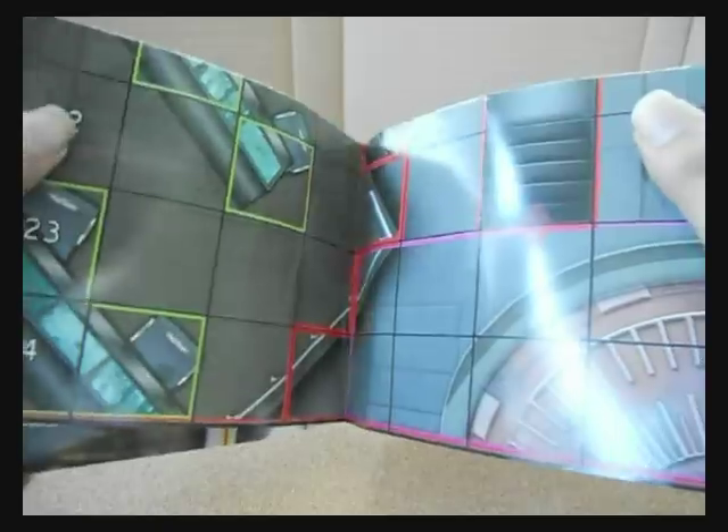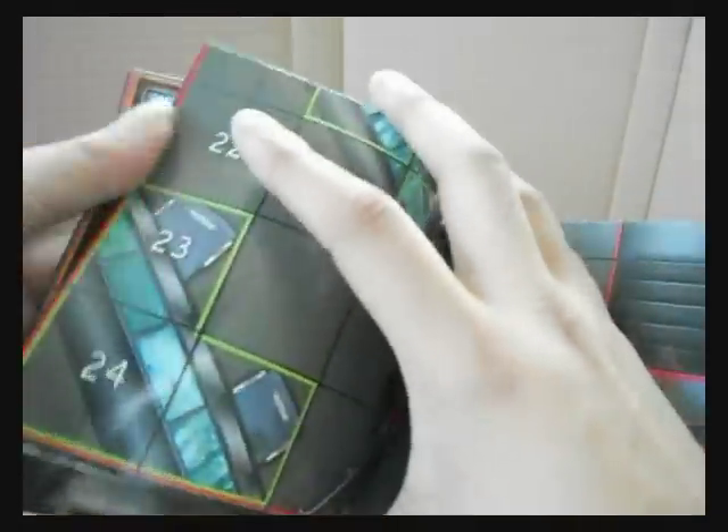It also came with a map which is two-sided: one side is the Stark Tower, and the other side is a SHIELD helicarrier.